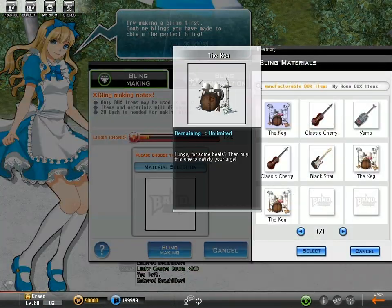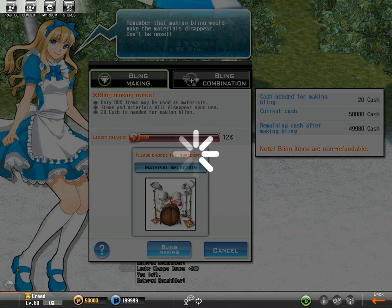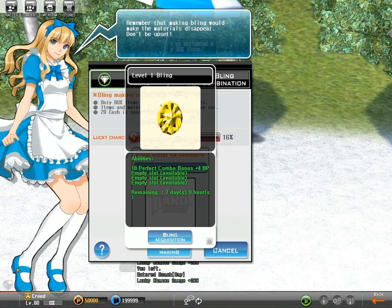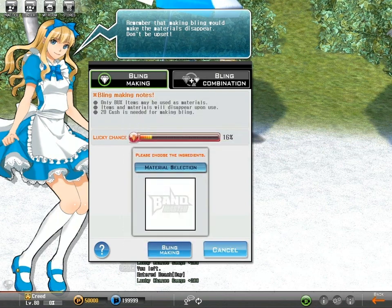Just like this — the keg drum set is one of the most expensive Bucks items in the game. Plus, the duration of the instrument is unlimited. Use these kinds of items to make blings with rare abilities.